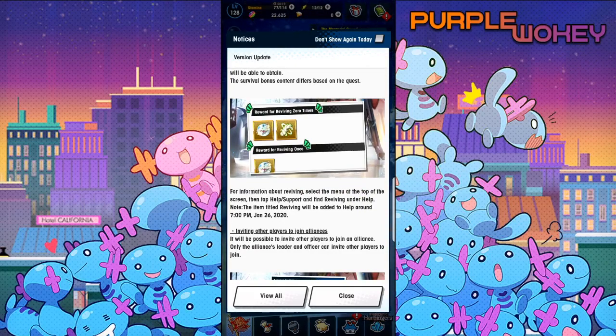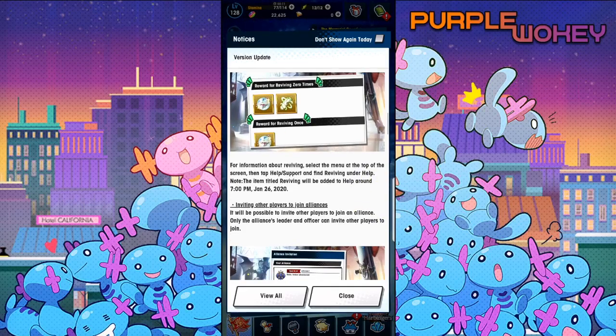For more information on reviving, select the menu on the top of the screen, then tap Help, Support to find reviving under Help. This item will be added to help around 7 p.m. on the 26th.